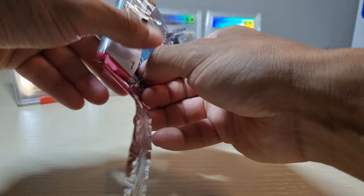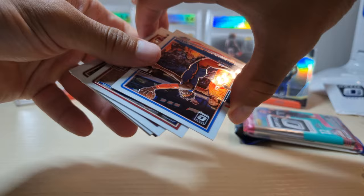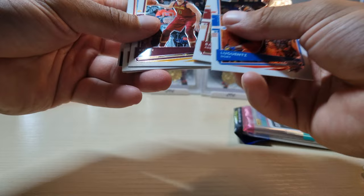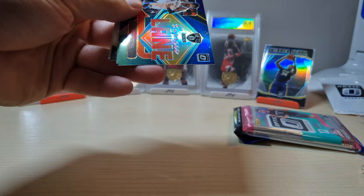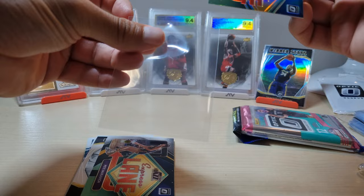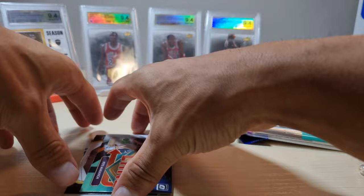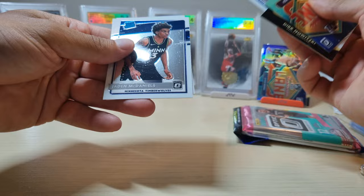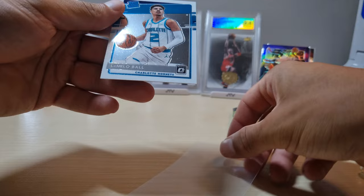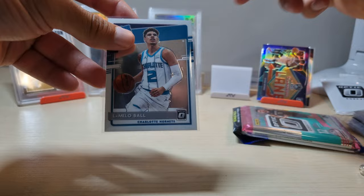Second pack - saw something at the back, hopefully it's a cool one. Lou Dort, Bam Adebayo, Kevin Love, Jimmy Butler, Joshua Koji, Tobias Harris, and we got a Kyrie Irving Express Lane - this is a Refractor Express Lane. He'd be more popular in the hobby if he wasn't such a weirdo, but it is what it is. Pete Maravich, Dirk Nowitzki, Josh Green, Jaden McDaniels, and a LaMelo Ball - there we go! Got our first LaMelo, hopefully some parallels. Centering looks good.